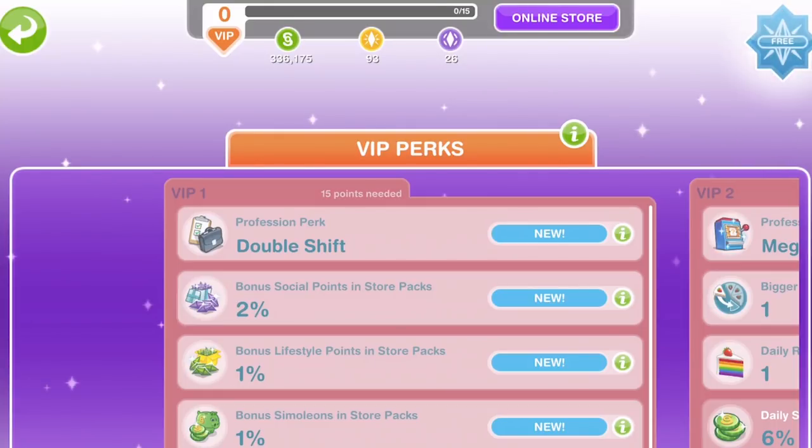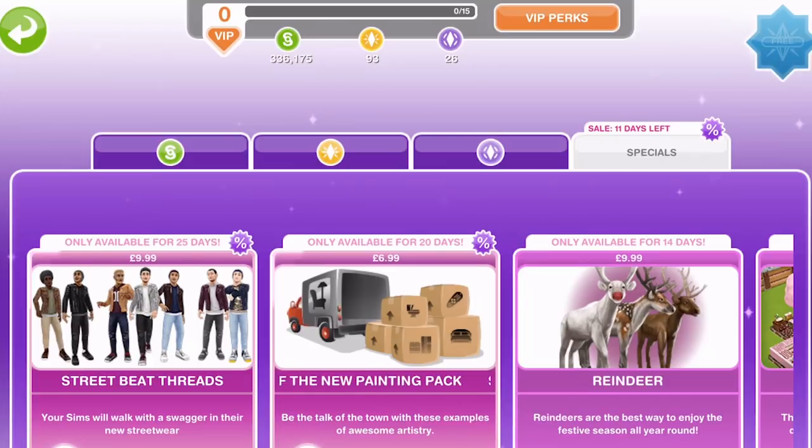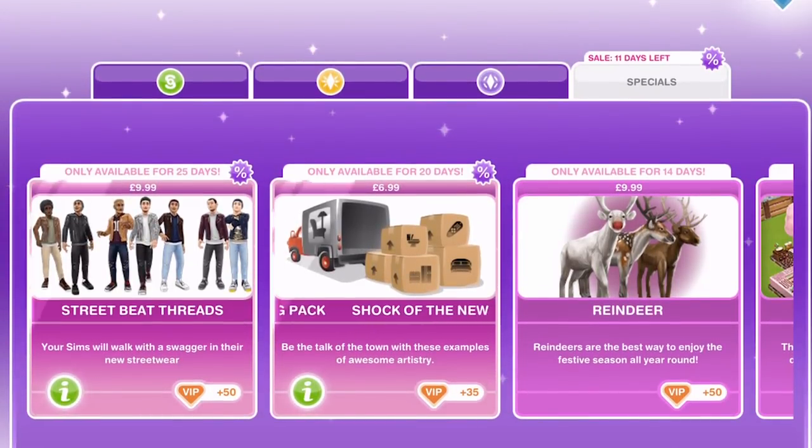This shows you the different levels of VIP and the different perks you get depending on your level. For VIP level one, it says you need 15 points and then you get various different perks. If you're wondering how to get points, go back into the online store — next to each item, if we look at these street beat threads, you can see it says VIP plus 50.